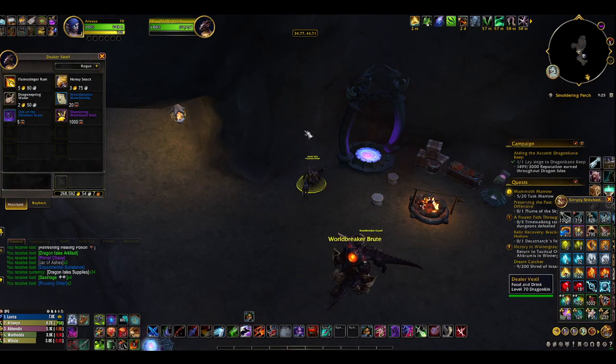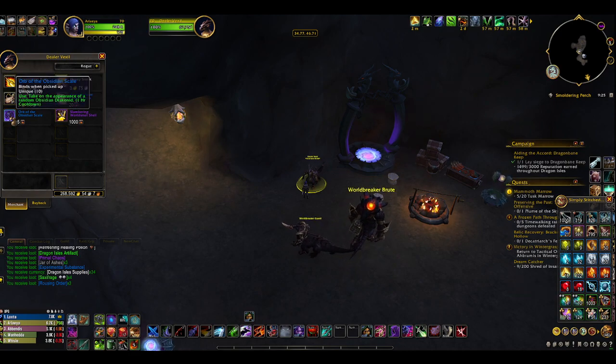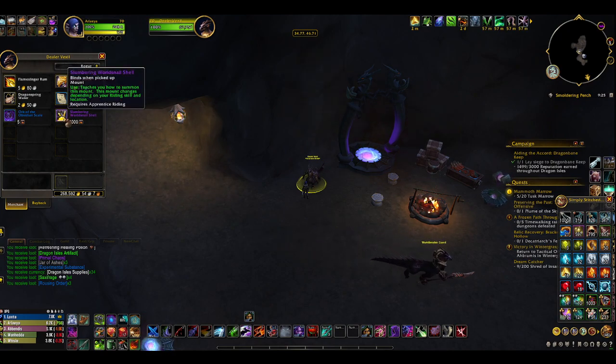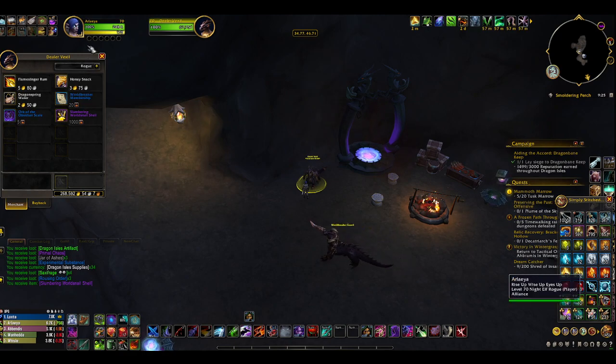Here we go, finally! I want to pick this up eventually, not right now. I'm going to pick up another world breaker membership, but I can get that just doing the chess thing. But it's time. Slumbering world snail shell. Used. Teaches you how to summon this mount. This mount changes depending on your riding skill and location. I'm going to assume it doesn't fly.